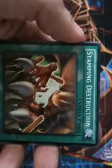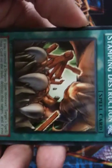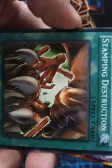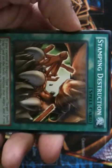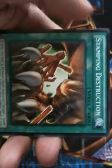Stampeding Destruction I recommend for those who are dragon users. It only works if you control a dragon-type monster — if you do, you can target a spell or trap card on the field and destroy it, and also deal your opponent 500 points of damage. If you cannot manage to do life point damage to your opponent, this is a really good way to get quick life point damage.